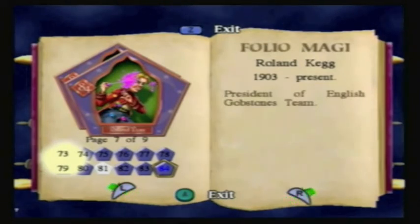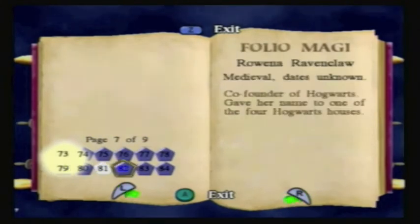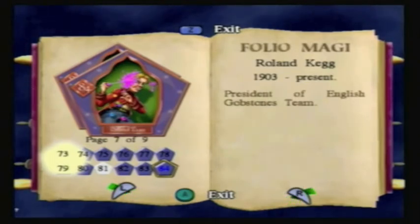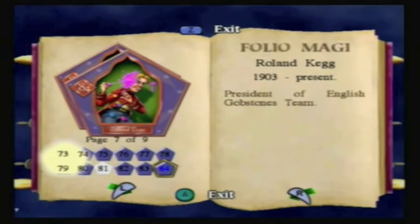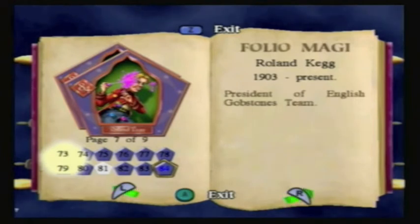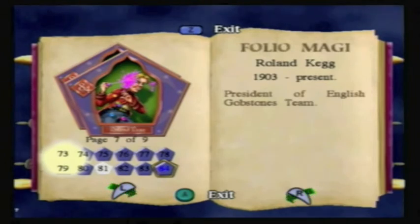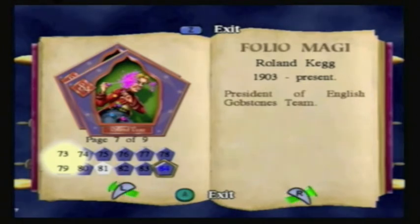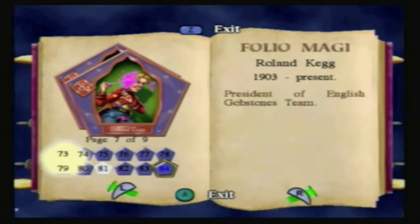Card number 84 — Roland Keg. One student asked for this. You can see there's a little glitch here — that's pretty much us getting a full pentagon which makes our health go higher. This guy is still living in the present at the time this game was made; he'd be over 100 years old now. He was President of the English Gobstones Team — chances are he's probably dead by now unless he's living past 100.